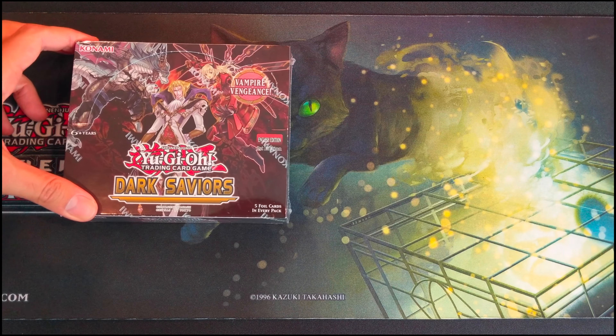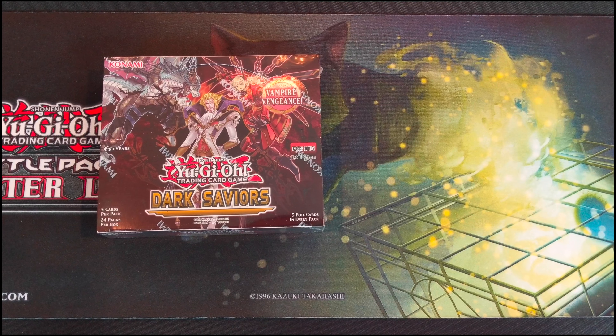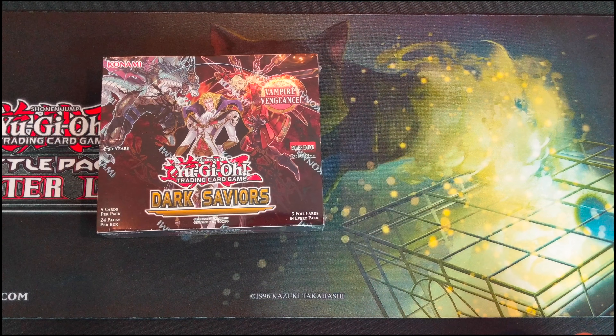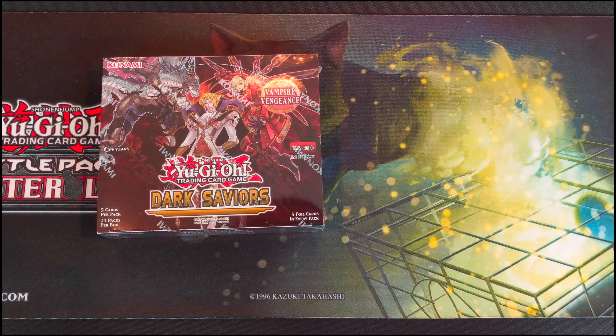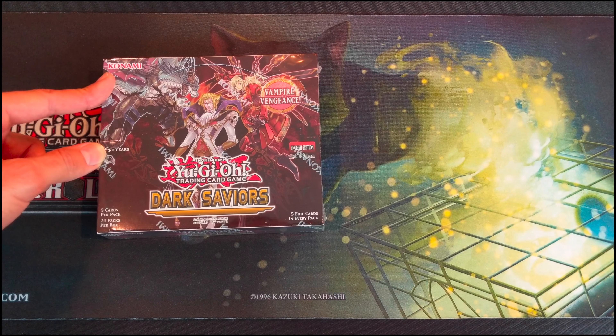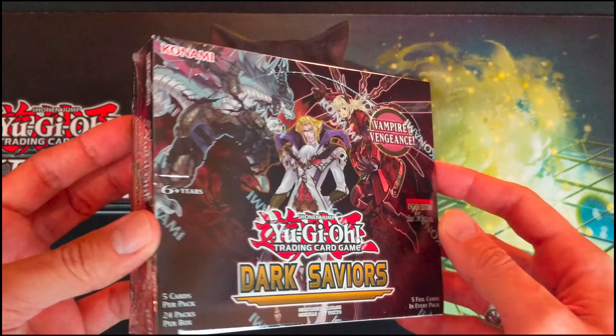Hello YouTube. Today we're gonna open up a box of Dark Saviors. This set introduces a couple of new archetypes, like the Skystrikers archetype based on mechs and mechs combined with anime girls — who doesn't like that? Then we have a new Fur Hire archetype and some Vampire support.